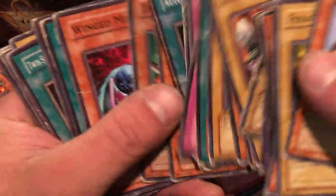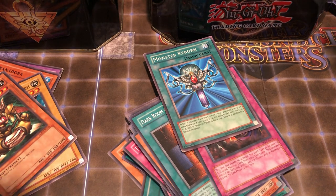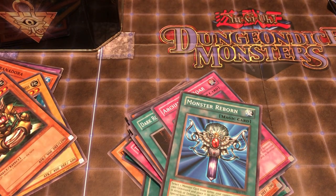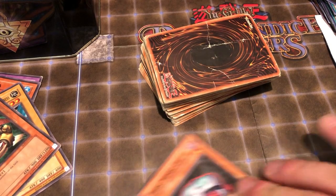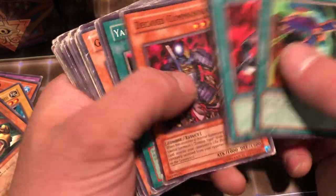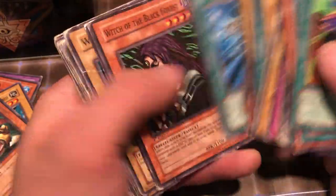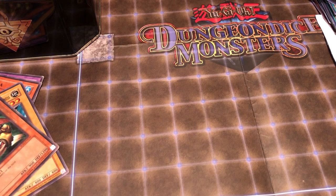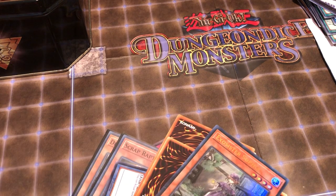Wow, these cards are just beat up, man. Winged Minion — beat up bad. Alright, this is the last of that beat up box. Every single card in that box was destroyed — those must have just been all damaged cards. I'm not going to keep those cards like that, those things are toasted. I don't know if someone appreciates history like that, but I definitely don't appreciate stuff like that — that's just ridiculous. I don't even know if it's worth keeping cards that look like that, you know. Kind of sad.